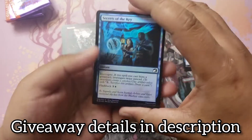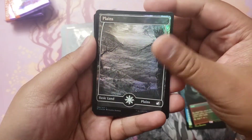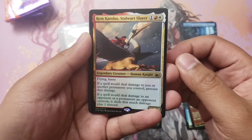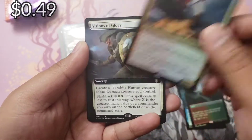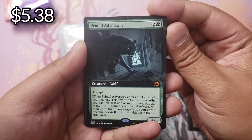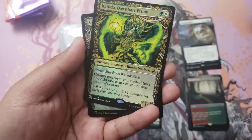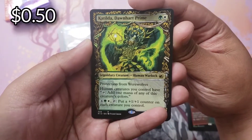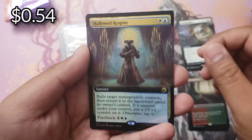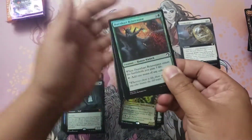Yeah, we have a foil planeswalker here. Thanks for the 250 subscribers — we're already at like 290 something. Rem Carolus, we already hit this guy earlier, and Visions of Glory. I appreciate all of you guys here with me. Primal Adversary — third mythic of the box, very nice. It's been a really fun journey; I appreciate all of you here being with me. Katilda Dawn Heart Prime — I don't care, I just want to see the cards. There's your Hollowed Respite, very nice.